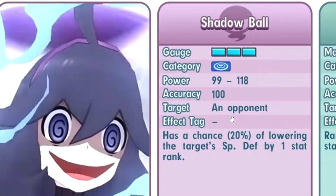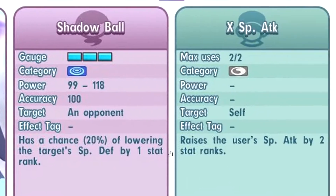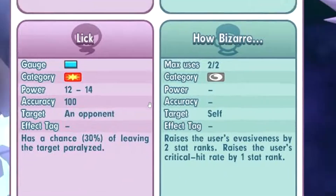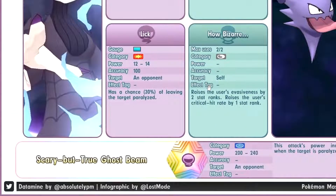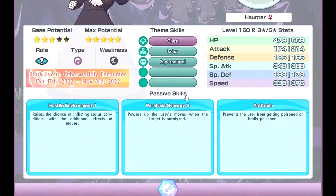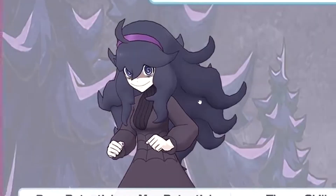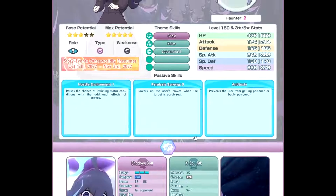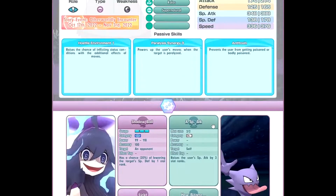20% chance to minus 1 special defense. Hopefully on the roll. Special attack — nice. Leak, okay, expected. How Bizarre — plus 2 evasion, plus 1 crit. Sync move is Scary But True. Ghost beam. Perfect for the Halloween season. This is creepy. The eyes, man. The 3D model for her is really cool — very nice, very creepy. Overall, the kit is okay. 60% chance to Paralysis Synergy 3 as well.